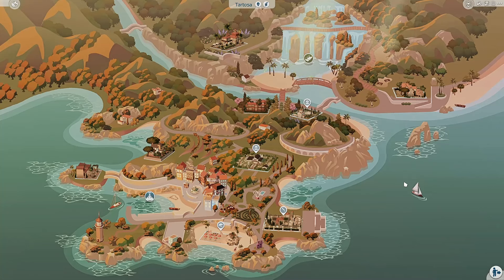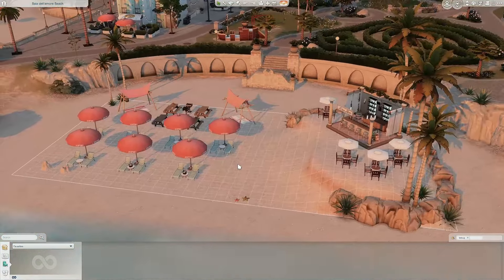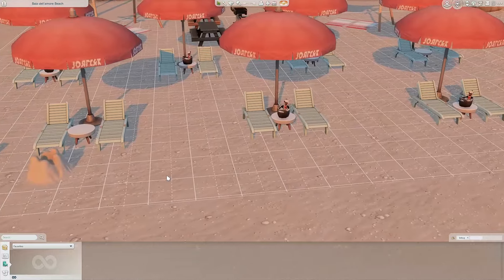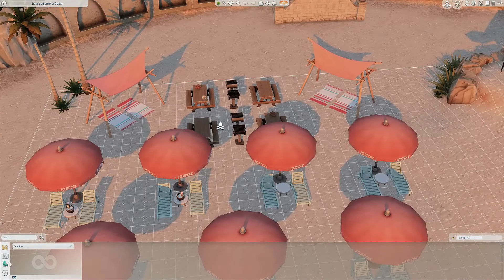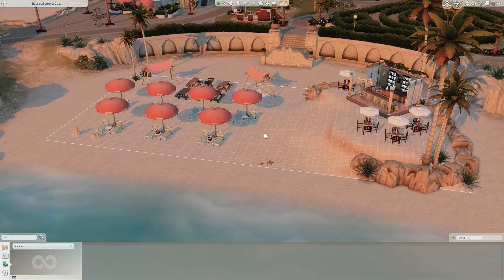We're in the last fully furnished world, Tartosa, and we're checking out the community lots. As I said at the beginning, I don't want to go through every single build — I want you guys to download the save file, explore it yourselves, and see which ones you want your sims to live in. Let's start with the beach. It's really cool — they have drinks, grills, towels, and even a bar right there.